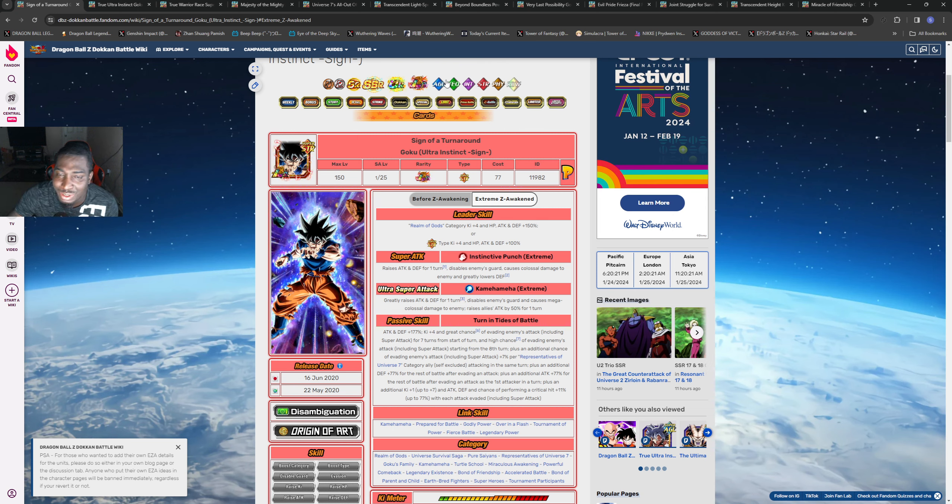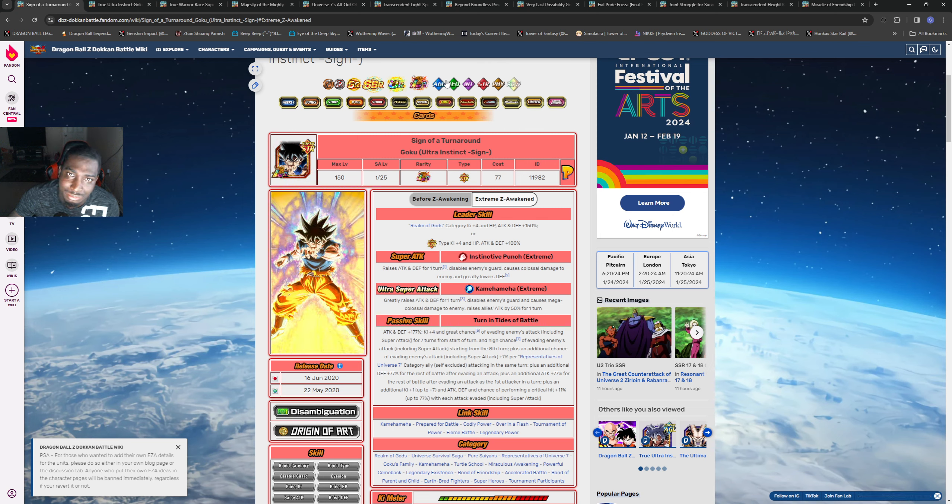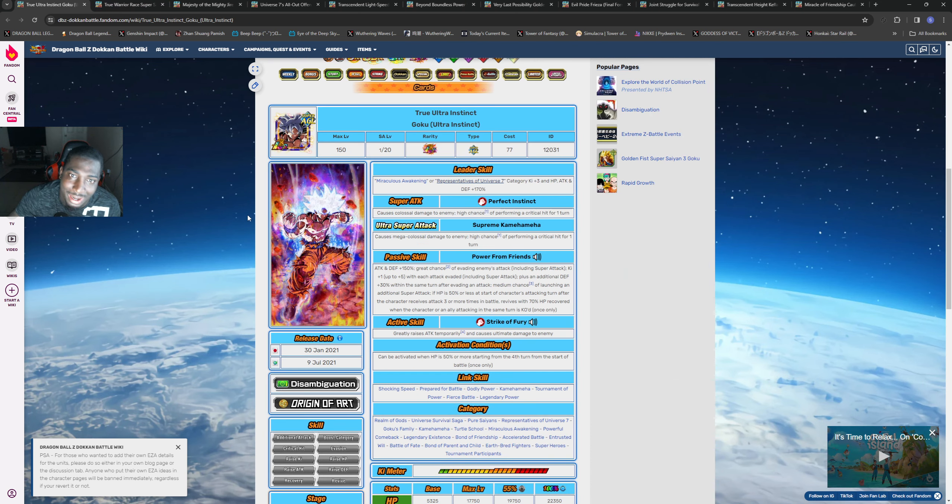With him getting his EZA, people are speculating that the other uni reps or Tournament of Power participants are getting theirs too - we're going to go over a few. Everybody's always looking at MUI Goku, and him being released a year early - we just got that 2020 unit - but he's probably due to get one too. People are saying maybe they can have a godly rotation with him and the STR version together, which would be great. This unit has a little more passive than that one because he came out a year later - his baseline is 150.